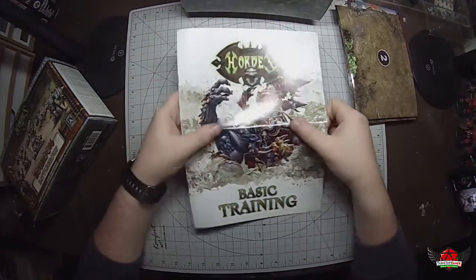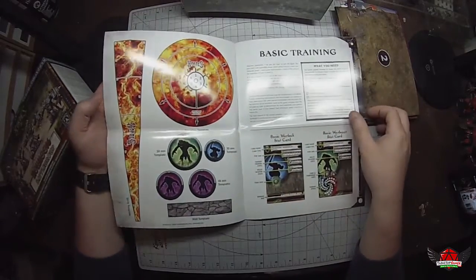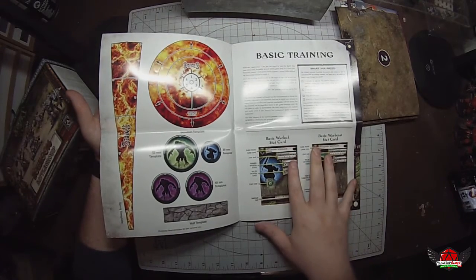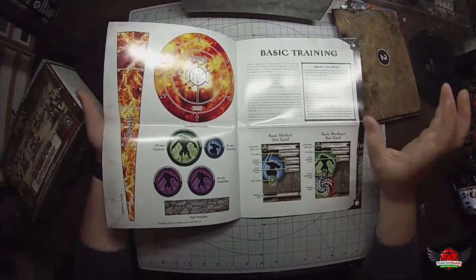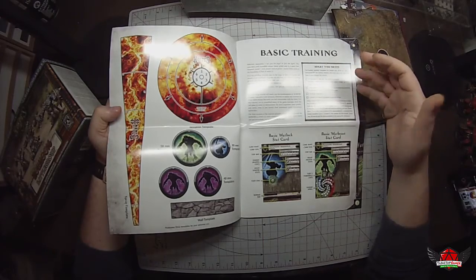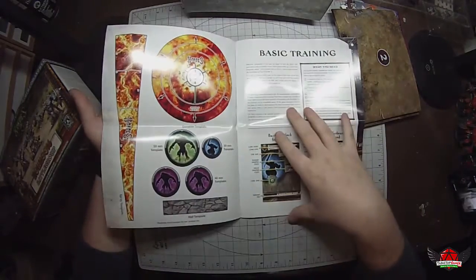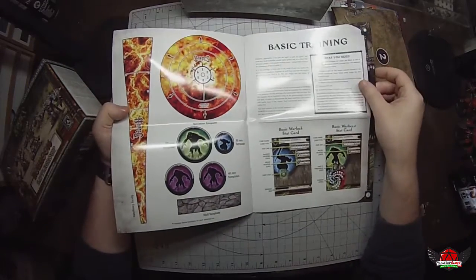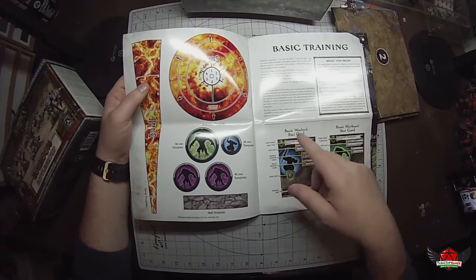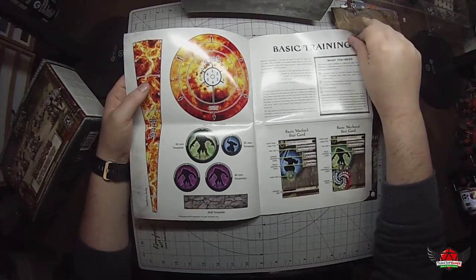This is the basic training guide, and I think this is one of the coolest things in this box, especially for new players. It gives you all the templates you can cut out, and they provide training stat cards. So instead of using the actual stat cards for the Trollbloods in this box, you use these training stat cards to learn how to play the game. The reason they did this is so they can create one basic training guide for all the different Hordes factions. You use the miniatures that come in the box but replace the cards with the training versions.